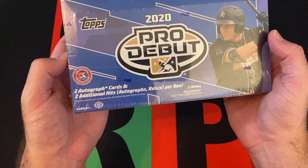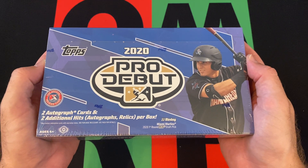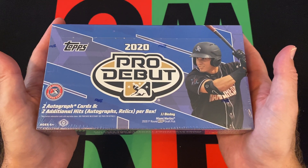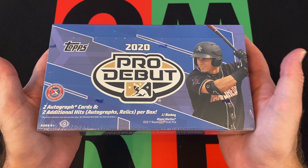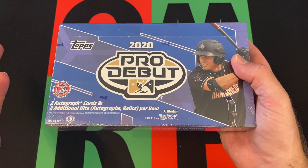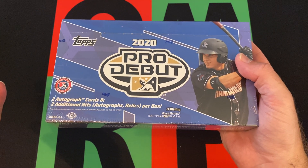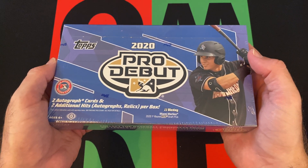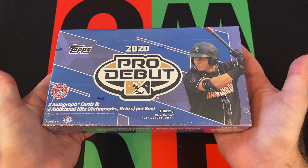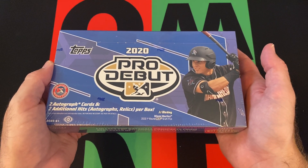Potentially you could get four autographs, which actually in Pro Debut they now give you four autographs. I believe they changed it in 2021 because it's based off minor league stuff. This set covers guys that debuted in 2019 or just played in the minors in 2019. In 2021, obviously there was no minor leagues in 2020, so they couldn't get any relics and just did autographs — which I don't think anyone complained about because they've continued to do that since then.